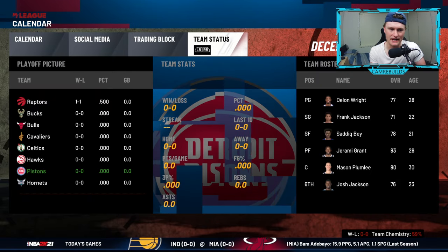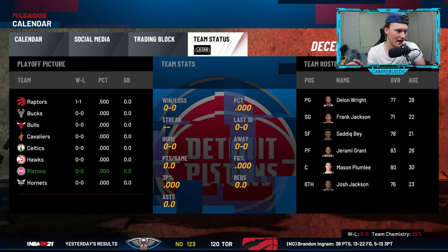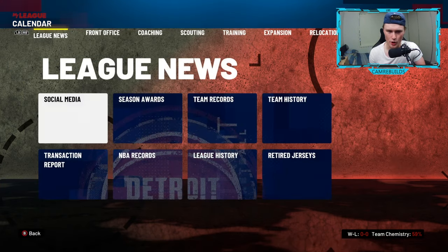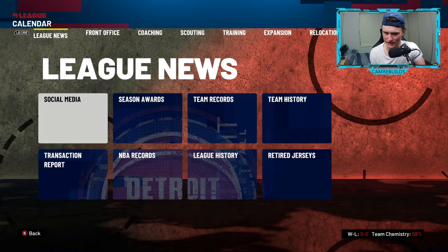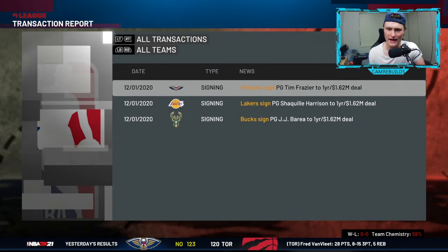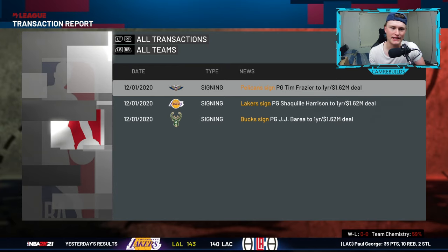One more across and you get yourself the team status. You can see the playoff picture, your team stats in the middle, and your starting five and sixth man on the right. You can press B to go back and open the full menu. League news I don't really look at too much until end of season. Transaction reports is basically a log of everyone that has been signed, traded, hirings — anything that happens in the league, you can find it here.